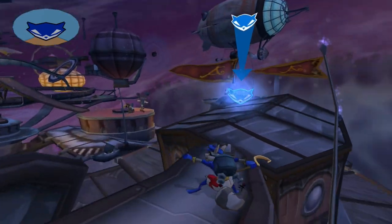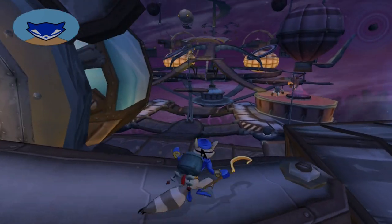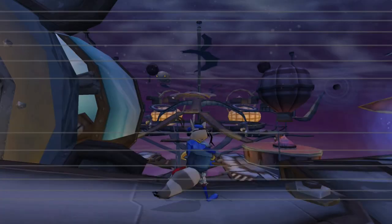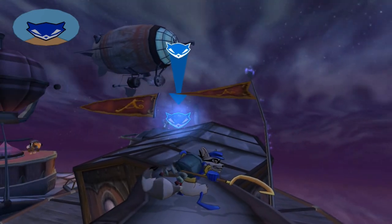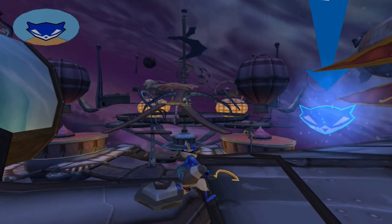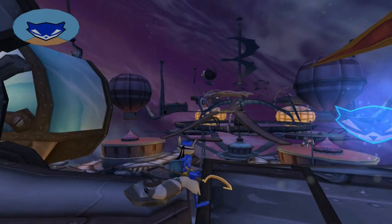We can't get them right now because we've got this thing on our back and it takes up space so we can't snag any treasure. We could technically head out with Bentley or Murray to grab the treasure, but seeing as how they're both booby-trapped treasures, I'd rather go with Sly so that way we can stay very vertical with them. So we'll do this mission, see about the stain on my back, and then once we're done, we'll grab the last of the treasure and take the final fight to Clockla.